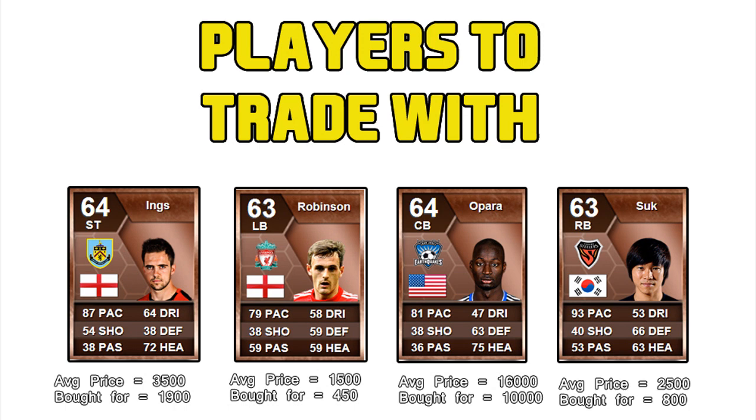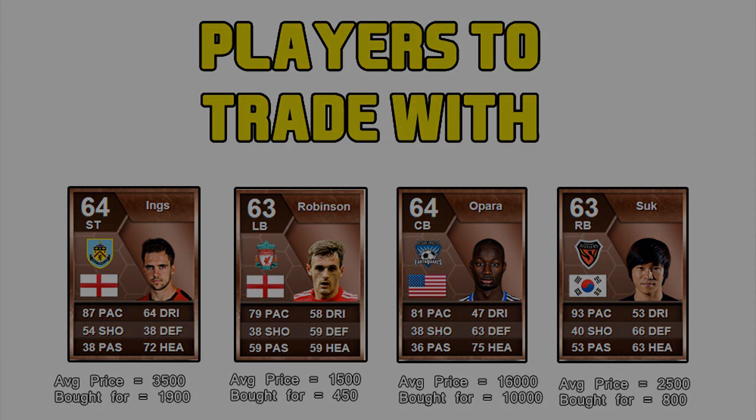Finally, we have Kim Kwang Suk, who plays for Pohang Steelers in the Sonata K League — a bargain buy from South Korea. He has 93 pace for right back, with pace being arguably the most important stat to look out for on FIFA 13 Ultimate Team.